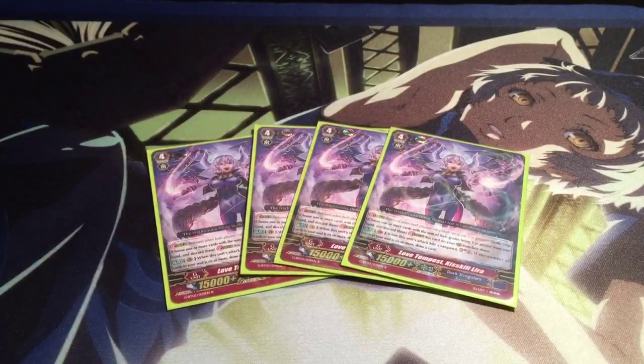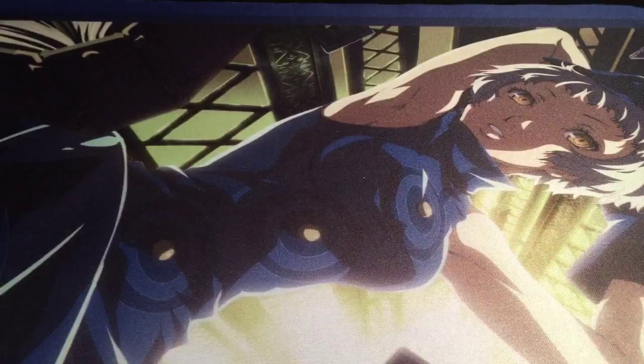I also run four Kiss Kill Lyra. She's good for earlier game setup for the soul. When her attack hits, you can soul charge two, and then if there are six or more cards in your soul, you draw a card. Which is the one thing that Dark Irregular decks really did need — draw power along with their soul charging. Great Nature has draw power with their skills, Dark Irregulars do too. It's just what these underrated decks needed to make their support more impactful.